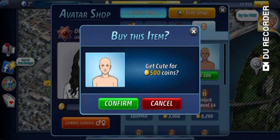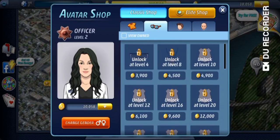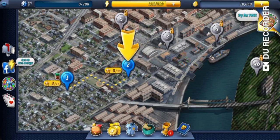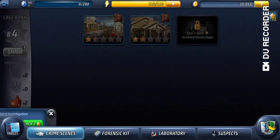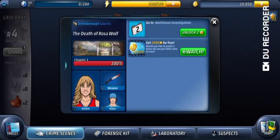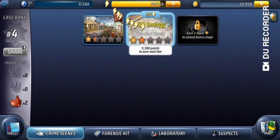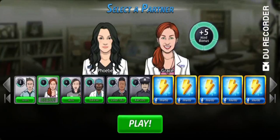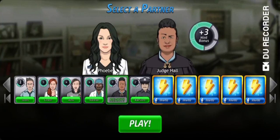I'm just giving you guys hints as to what I look like. Whack — just kidding. Let's unlock the additional investigation because I want to see what that is. I know it has something to do with a gang or something, so we're gonna do this again. This is all the characters by the way — you can choose Judge Hall, I love her.